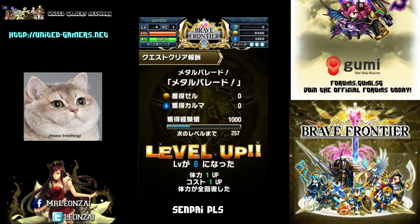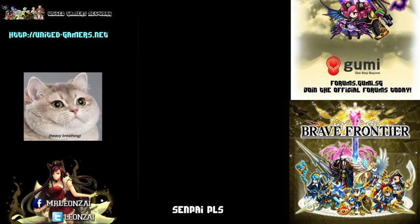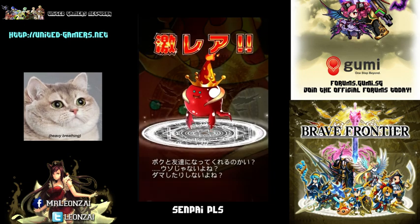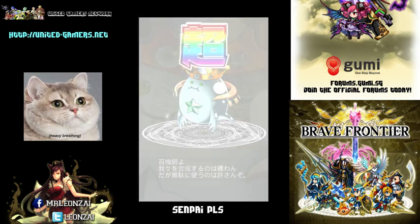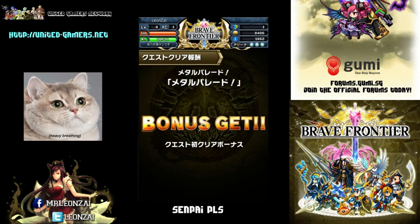Immediately level 8, guys — look at that! You don't need to go through so many quests just to get there, and you get fusion materials too. If you're lucky you'll get a god and a mega rare drop. And you get a gem — that's nice.